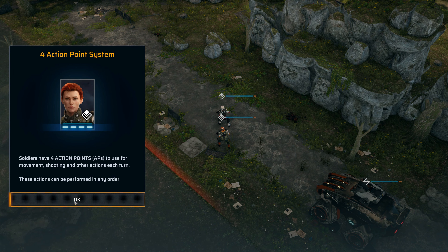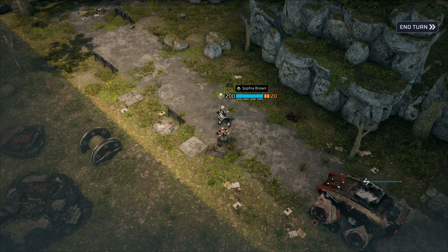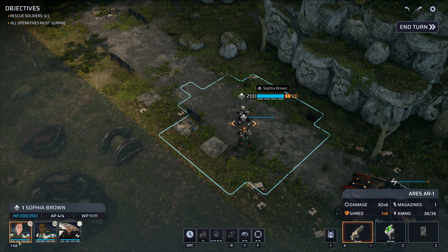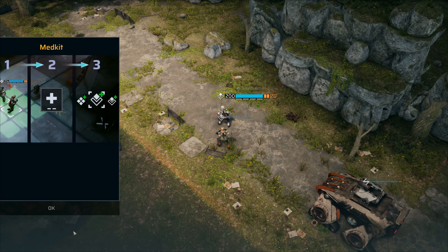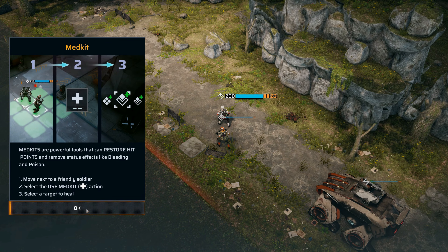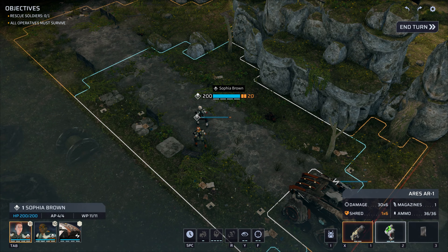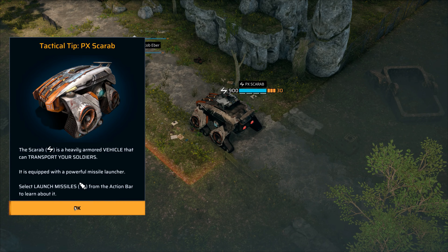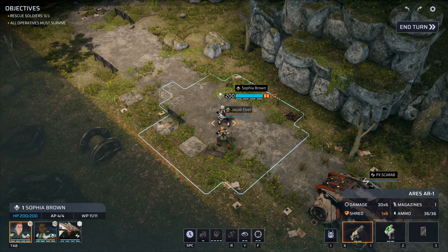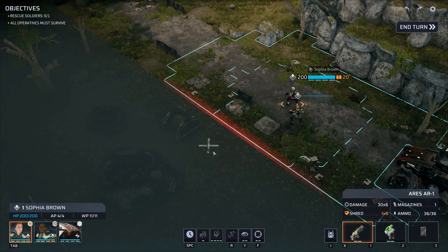Soldiers have four action points to use for movement, shooting, and other actions each turn — these actions can be performed in any order. Okay, I can see it, it's on the bottom. Oh wait, I can control the vehicle? Tab is to switch characters. I was pressing 1, 2, 3 to switch between these, but yeah it does say tab there as well.